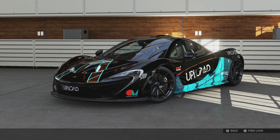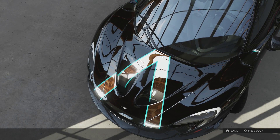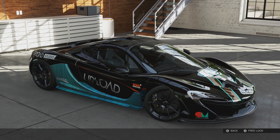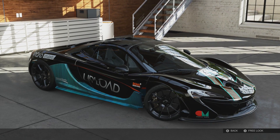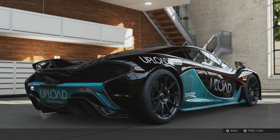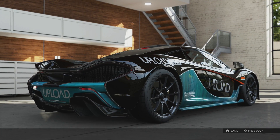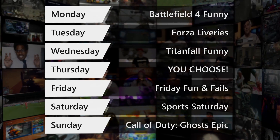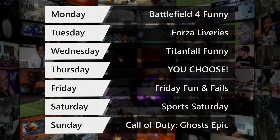This is the Upload Forza car designed exclusively for us by the Forza livery team, and it could be yours. Keep your eyes peeled for special Upload Skills in June where you'll have a chance to win one of these exclusive Upload McLaren P1s. Don't forget to add the official Upload Gamertag as a friend so you don't miss any of our daily top tens this week. Thanks for watching and we'll see you soon.